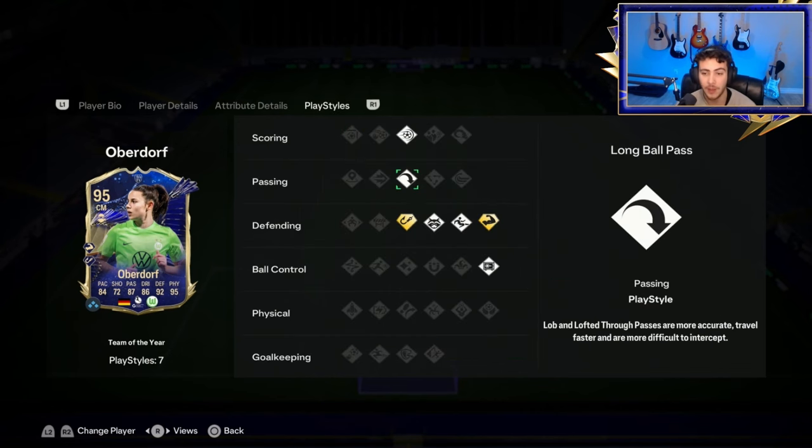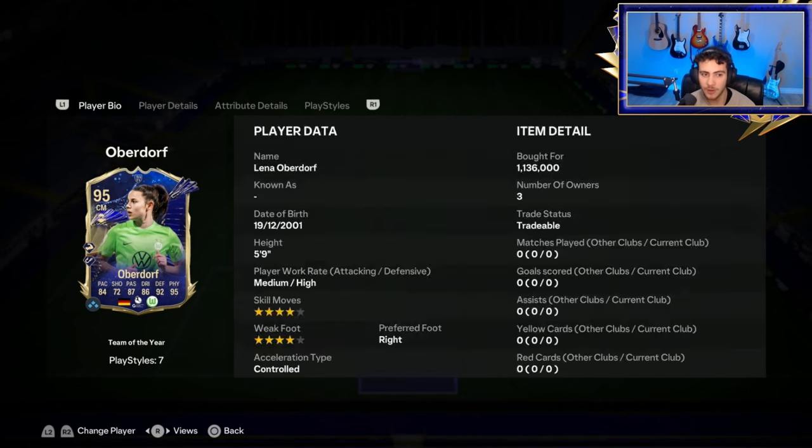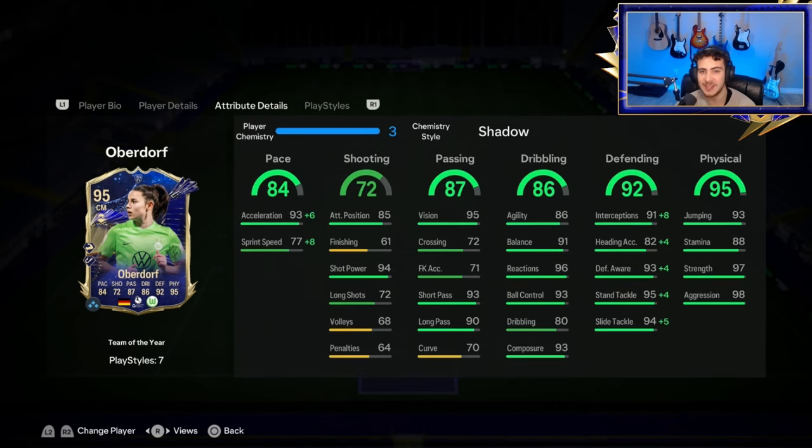Her play styles are good as well. She has Power Shot, Long Ball+, Anticipate, Slide Tackle, and Press Proven. She also has Intercept+, which is what Maldini has — very good, especially in midfield. You want someone with Intercept+ in there. And she has Bruiser+, which is going to make her even stronger despite already having 97 strength and 98 aggression.